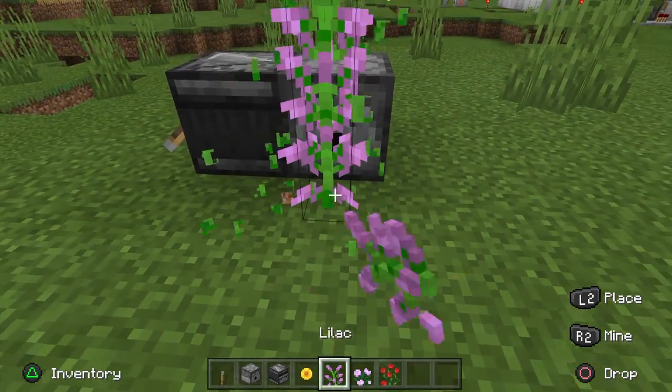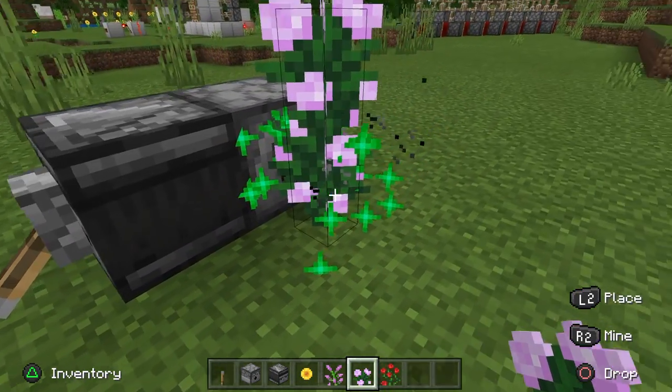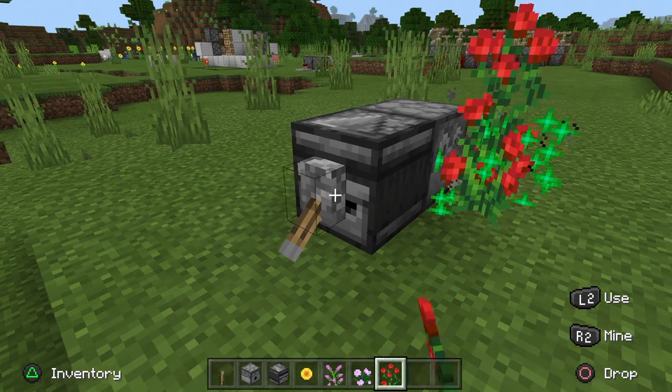You put an observer going into the back or side of a dispenser, then put a lever on the side of that observer. Flick the lever and it will duplicate and give you more flowers. It's really useful and very easy to make — just make sure it's on the correct side of the observer. Thank you all for watching, Smitty peace out.